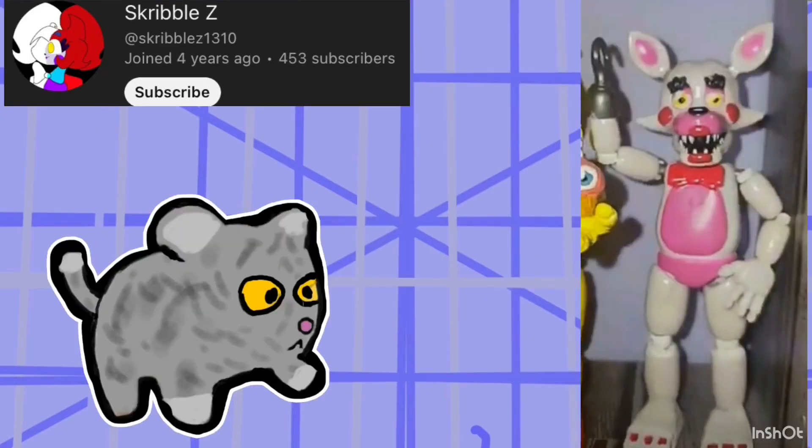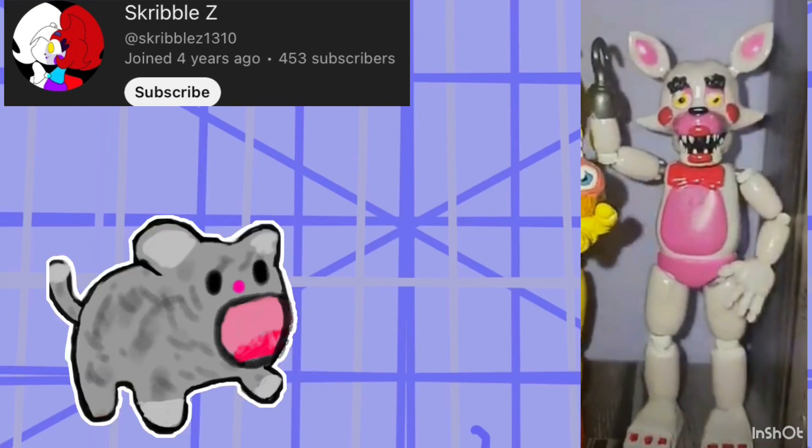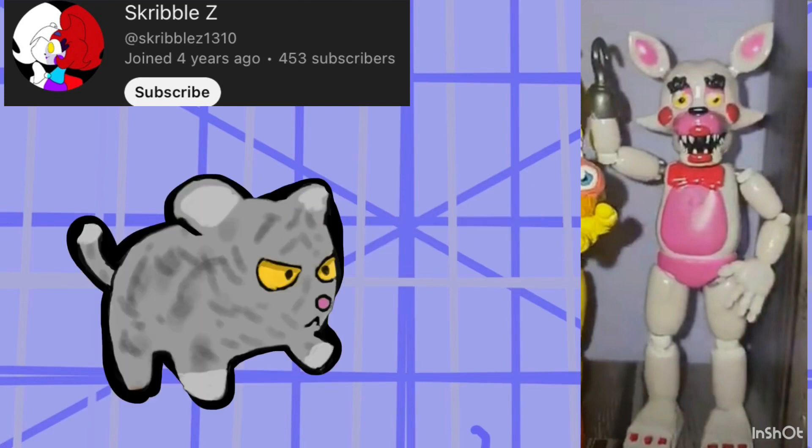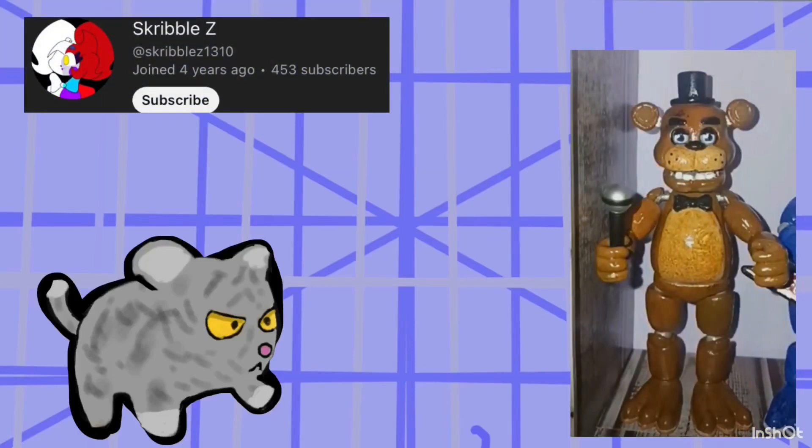They also have a Toy Mangle figure which I think looks super cool, and I'll give it like a 5.5 out of ten, just because this one's a little bit easier to make. They also made the Toy Animatronics — Toy Freddy, Toy Chica, and Fixed Mangle — and they look super cool. They actually look like the Toy Animatronics from the game. I'll give these a six out of ten.